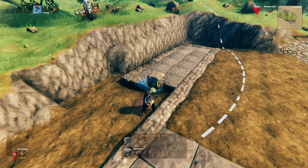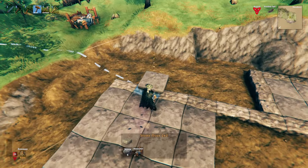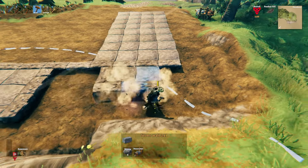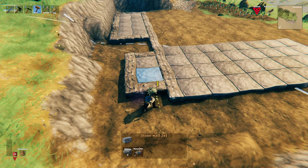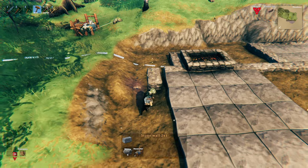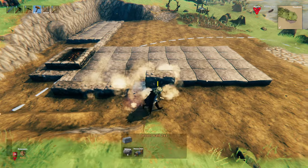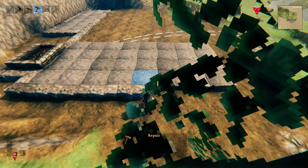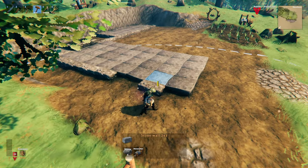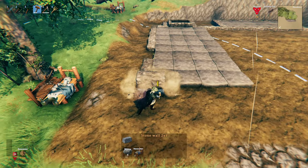If you've done it the exact same way as I have, you should be left with a 1x1 block to fill in at the end. At the back of the structure, place down another stone floor 2x2 and wrap around the stone wall 2x1 — this marks out the area where we're going to place the hearth. For the left-hand side, grab your stone wall and go five blocks down, miss out the remainder of this stone floor for the entrance, then continue the stone wall 2x1 around the front.